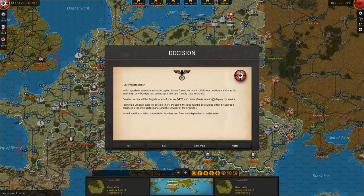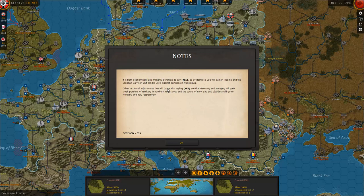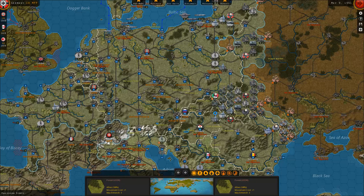With Yugoslavia surrendered and occupied by our forces, we should solidify our position in the area by adjusting some borders and setting up a new and friendly state in Croatia. Croatia's capital will be Zagreb, and a Croatian garrison unit will deploy for service. Forming a Croatian state will cost 50 MPPs, though in the long run this cost will be offset by Zagreb's enhanced economic performance. Forming an independent Croatian state is both economically and militarily beneficial — by doing so you will gain income, and the Croatian garrison unit can be used against partisans.